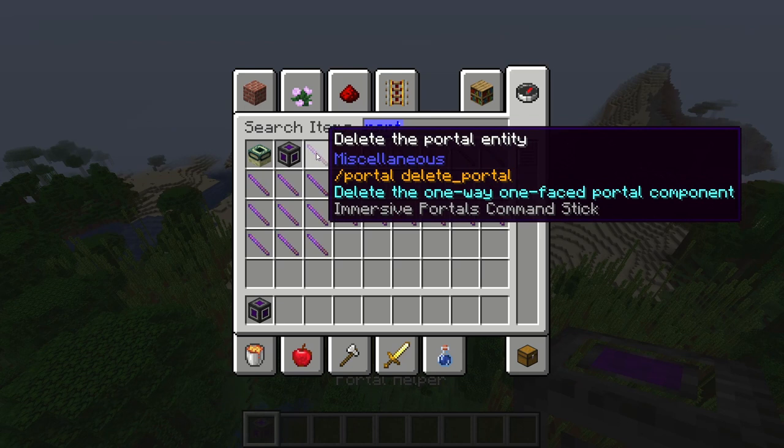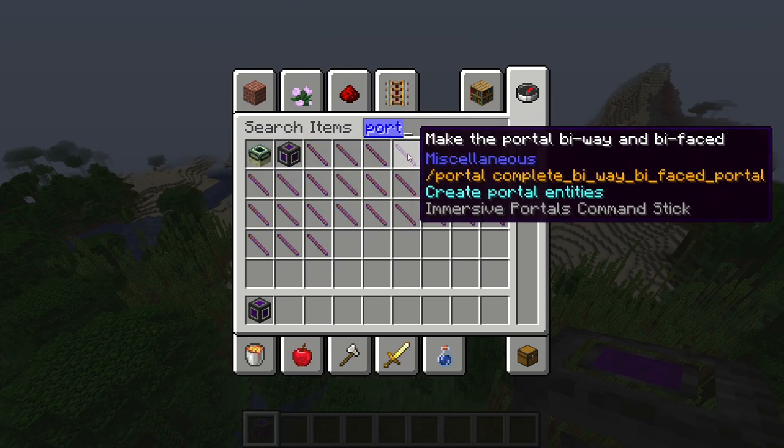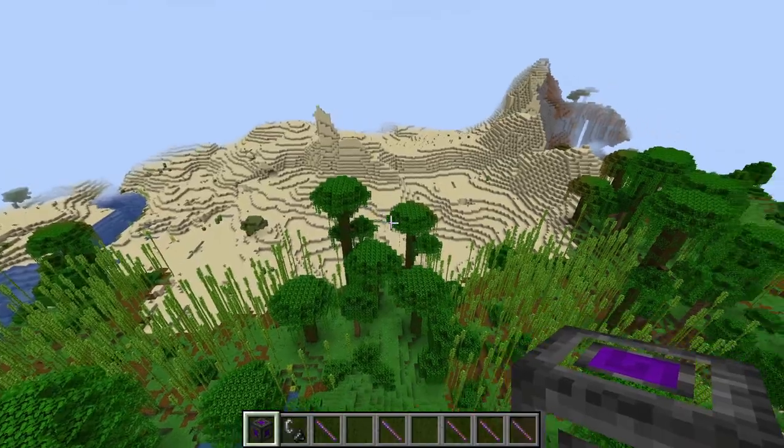These are the actual portals. And these apparently are sticks that do things to affect the portals. And you light them with some flint and steel. We're going to get that out as well.